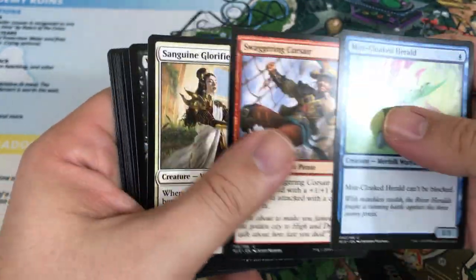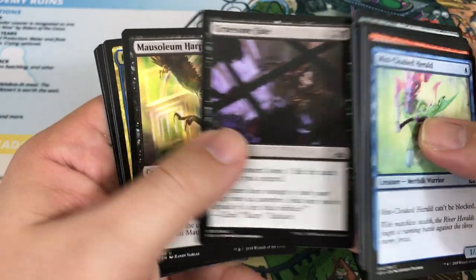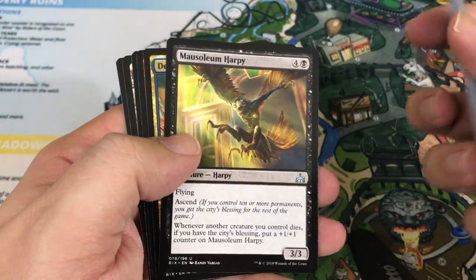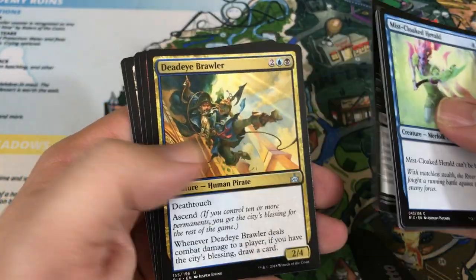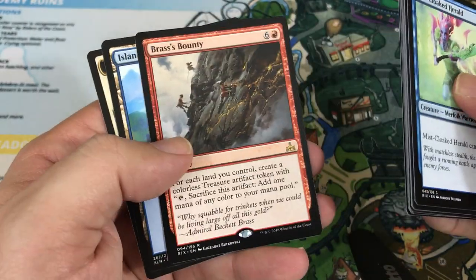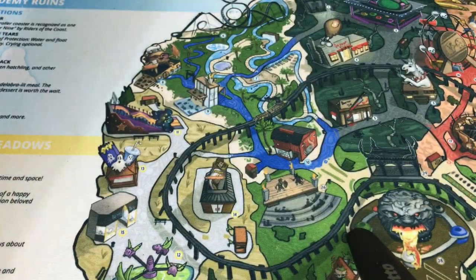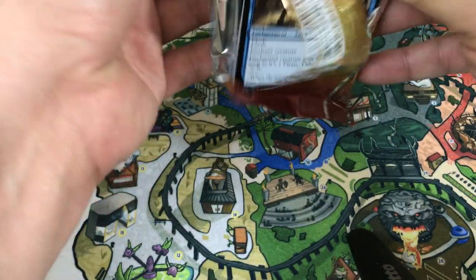Well, all the packs I open I do play limited with. So if I happen to get those packs in the same card pool, who knows — maybe I'll have two of those to play with. Deadeye Brawler, Daring Buccaneer, and our rare is Brass's Bounty. I feel like I want to try this in Commander — it would be fun in certain builds. It's actually a cool card.